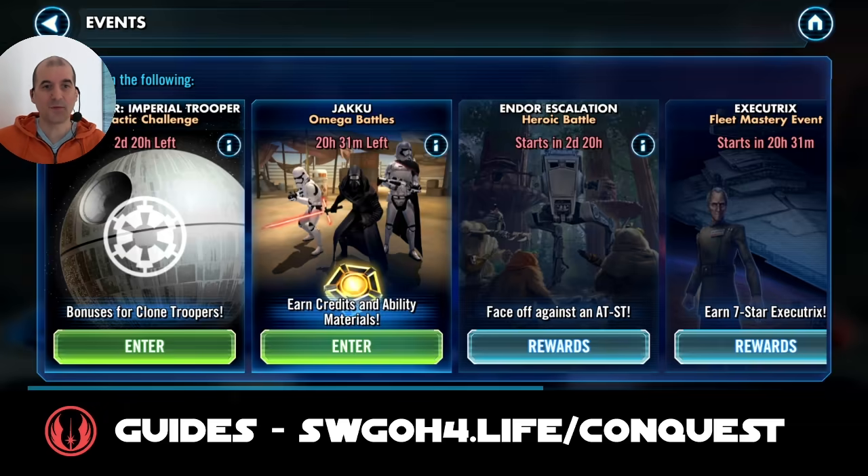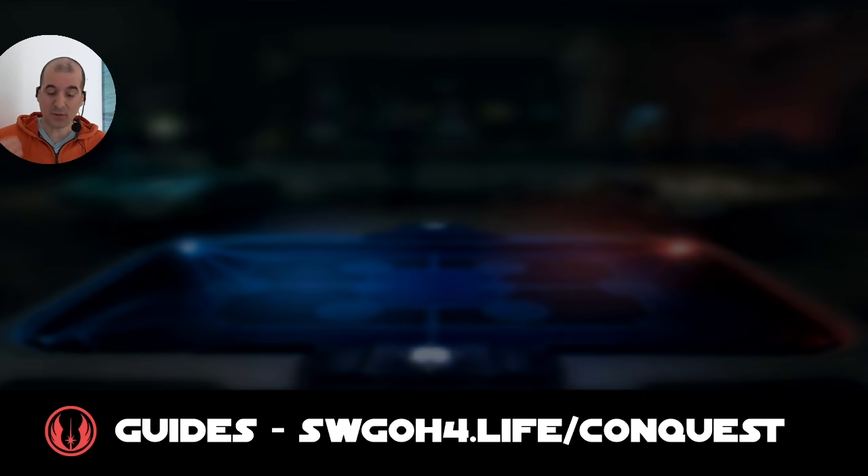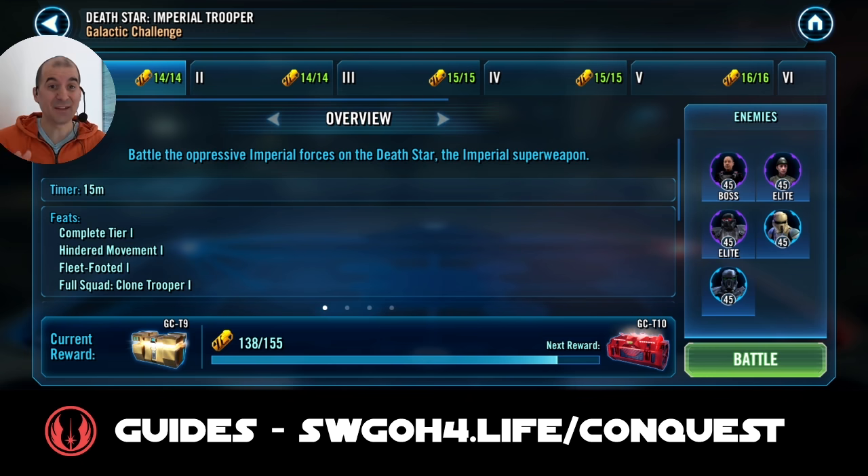For today's challenge, we are on Death Star and we have to face a squad of imperial troopers. You get bonuses for clone troopers. As always, I'll cover the modifiers and the feats, then show you some battles. If you're not interested in all the explanation, you can skip to the battles - there'll be YouTube chapters below.